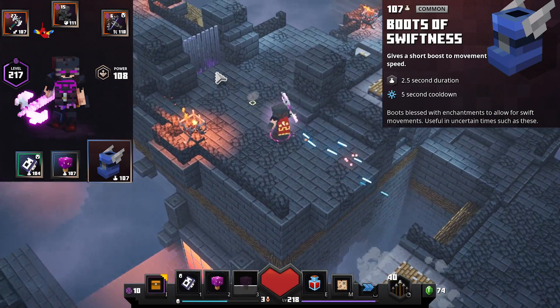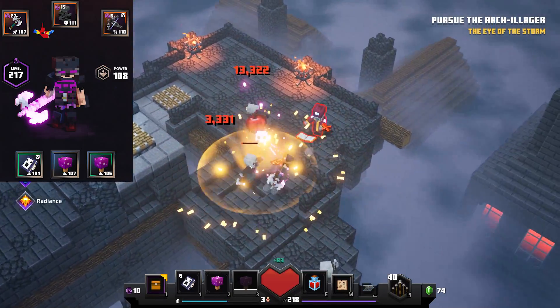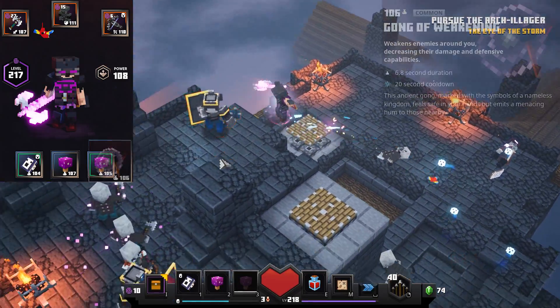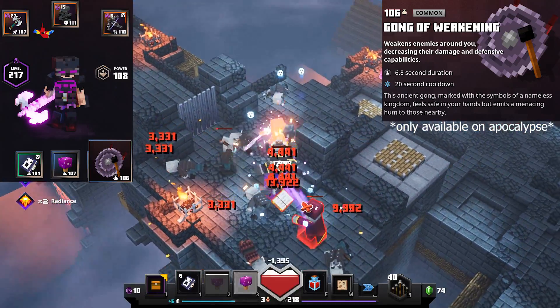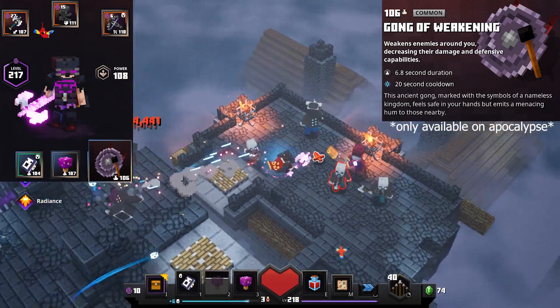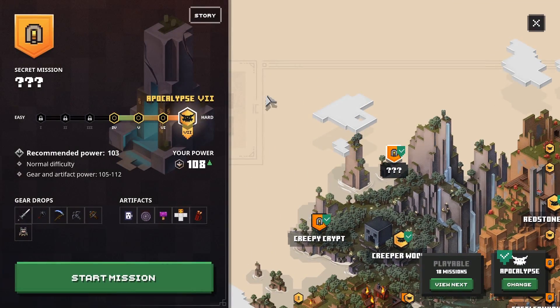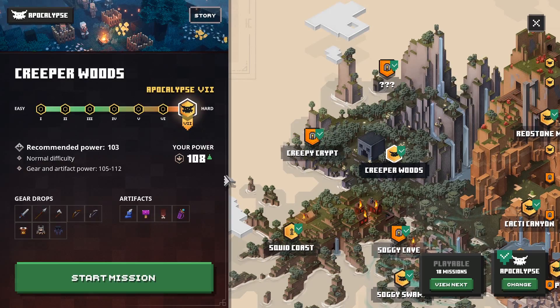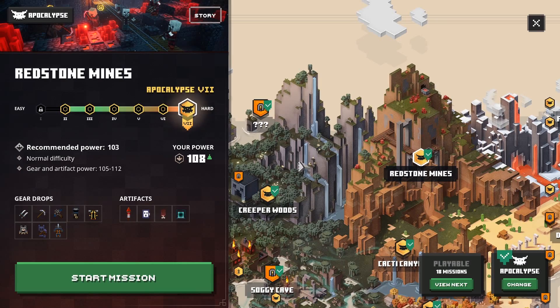Most of the time you're going to want to keep the Harvester artifact on, but it is nice to be able to swap it out. The second swappable artifact is the Gong of Weakening. This increases the rate at which we defeat bosses and mini-bosses by two to three times and is a big difference maker. You can get the Deathcap Mushrooms, Gong of Weakening, and Harvester all from the Secret Cow level if you have it unlocked. If not, you can get the Boots of Swiftness and Deathcap Mushrooms from Creeper Woods, Gong of Weakening from Desert Temple, and the Harvester from Redstone Mines.